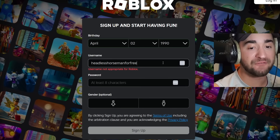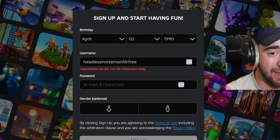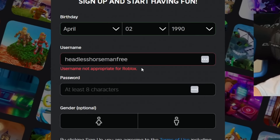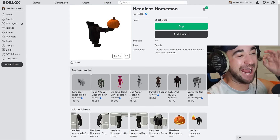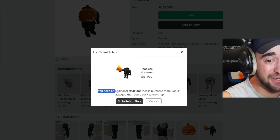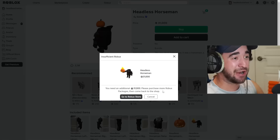Headless Horseman for free. I made my username too long. How about Headless Horseman free? Username not appropriate for Roblox? Are you kidding me? Okay, Headless Horse Free 2 — that's a really good name, and we are in. Headless Horseman is 31,000 Robux, and if I go to buy it, you need an additional 31,000 Robux. I am hooked right now.